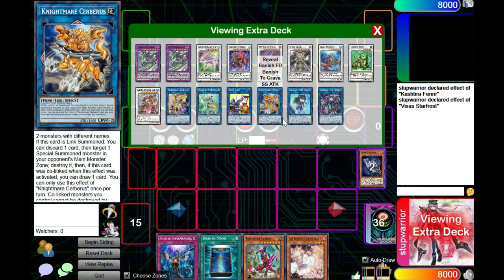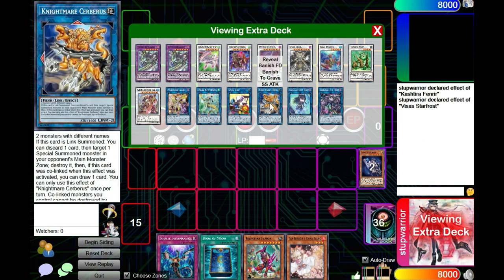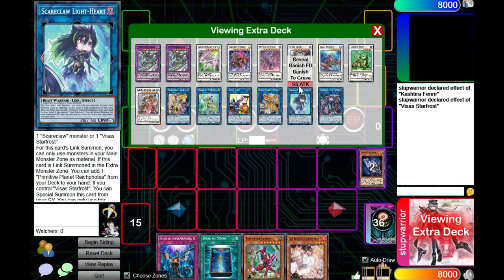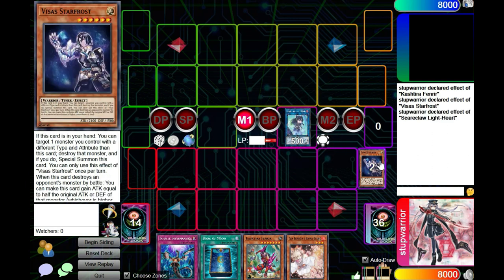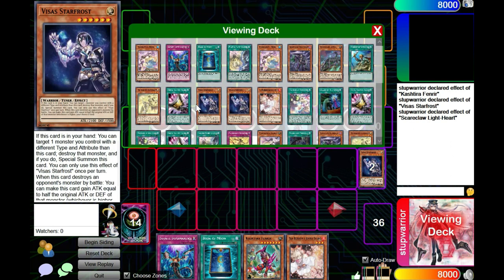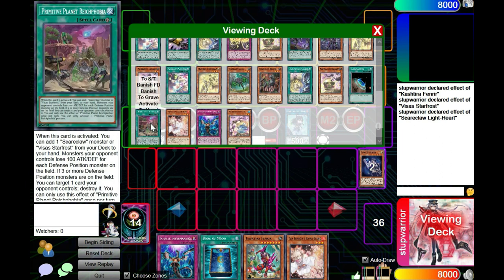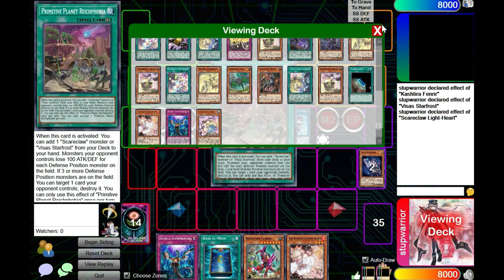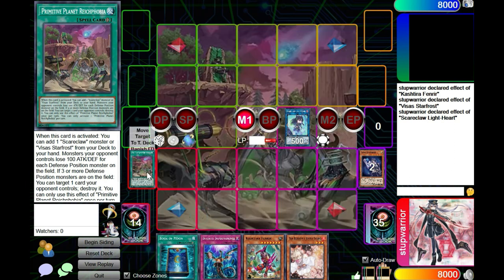I cut down a couple cards within the last 24 to 36 hours just to see what I can do differently. I'm actually playing Cerberus in this build because Cerberus comes in clutch sometimes, and I don't really need two Light Hearts. So we're gonna go Light Heart effect and grab the field spell — I was running two before, now I'm running one.